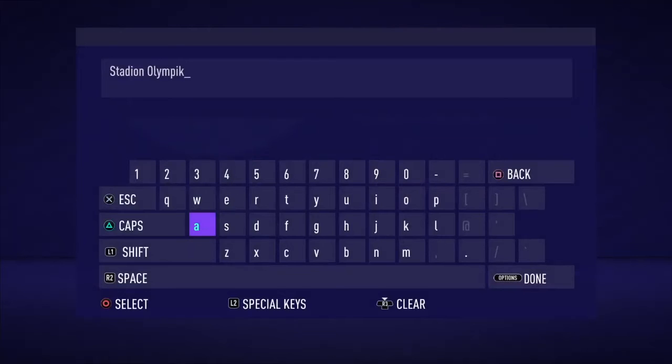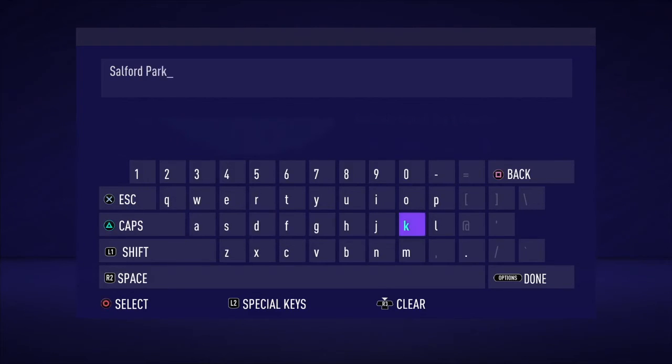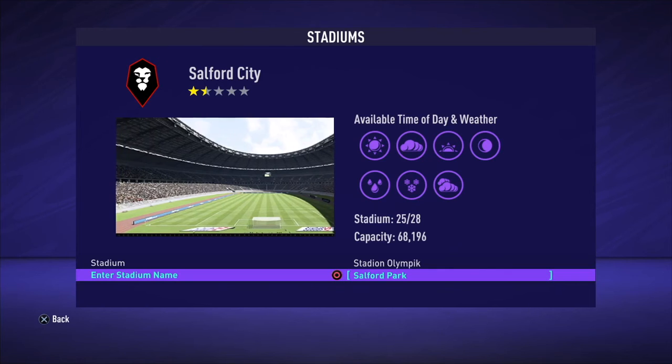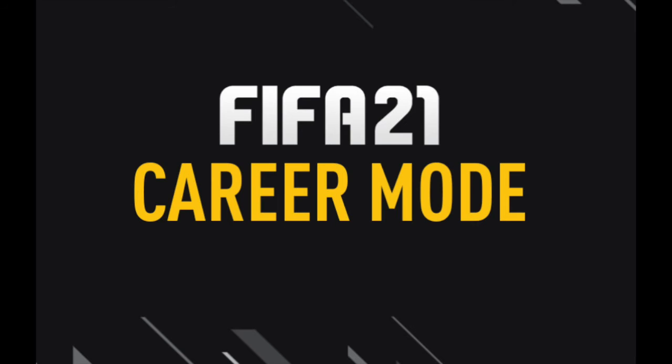So I'm choosing a stadium with 68,000 spectators instead of 8,000. I rename it — something like Salford Park — then select yes, apply, and exit. Without doing anything else, you have increased by eight times your potential revenue. Of course when you start in League Two you won't fill your stadium, but as you grow in your career you will have much more revenue.